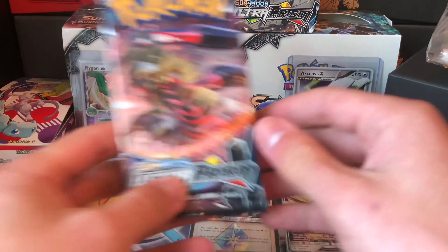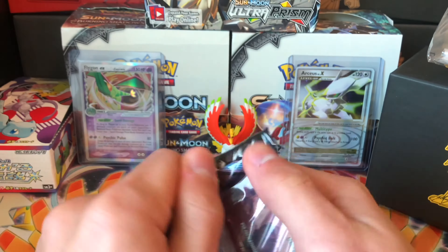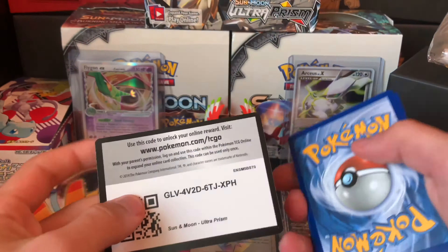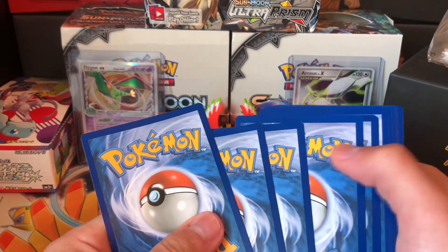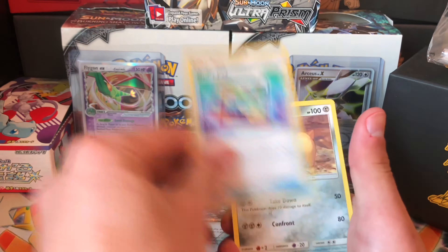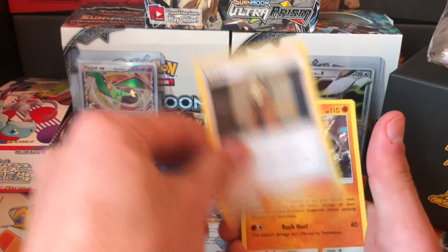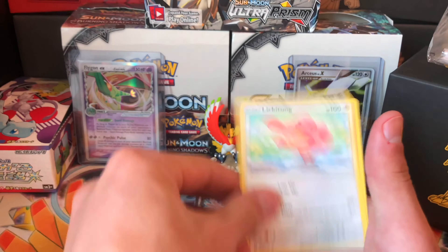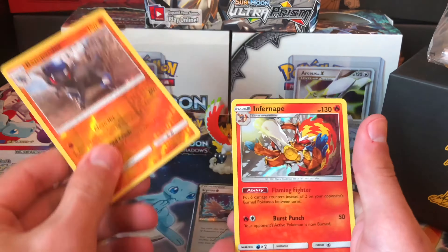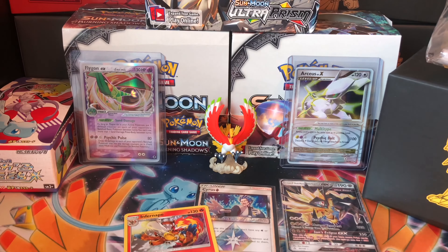Can Giratina give me another ultra rare please? I don't like getting only one ultra rare out of an Elite Trainer Box — I feel like I get the shaft when that happens. Last pack: grass energy, Order Pad, Shield, Looker, Aipom, Chimchar, Croagunk, Gible reverse, Rampardos rare, and a Monferno holo. That's not what I wanted.